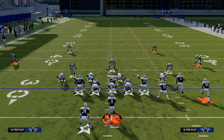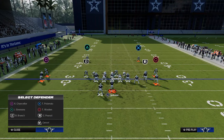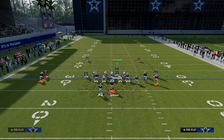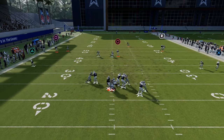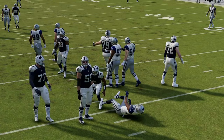Some of the best coverages behind this five-man pressure are to take the safety on the left side, put him in a hook curl, and shade your coverage underneath. This is a really good defense against bunch because it takes away a lot of the quick throws. With match coverage turned on, you're going to get some really nice reroutes out of your defense, which is super effective.